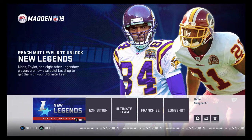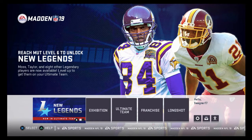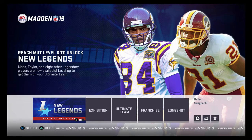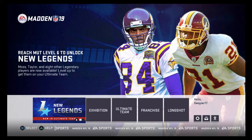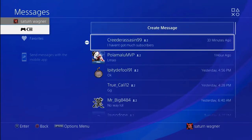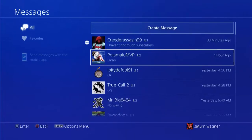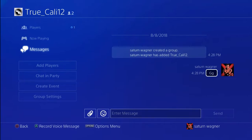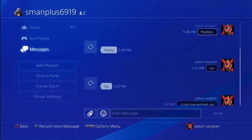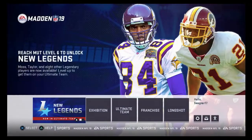Don't get mad if you're fumbling or throw a glitchy interception, because these things are inevitable in Madden. The only thing you should get mad at yourself for is making poor reads or bad play calls. Stay calm and sharp — when you rage, you lose. This is optional, but if I win a close game against an annoying opponent who's cheesing, I'll send a message telling him to practice. People I completely destroy I usually don't say anything to, and a worthy opponent who plays clean — win or lose — gets a GG.